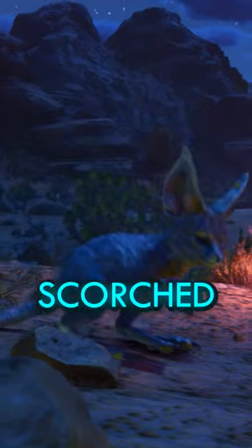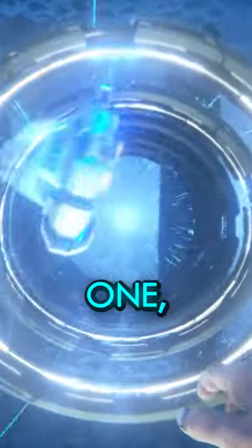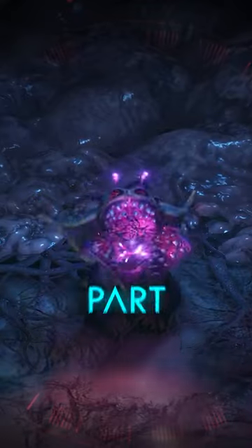It all started with the Jerboa on Scorched Earth, then the Bulbdog on Aberration, then HLNA for Genesis 1, and finally the Noglin for Gen Part 2.